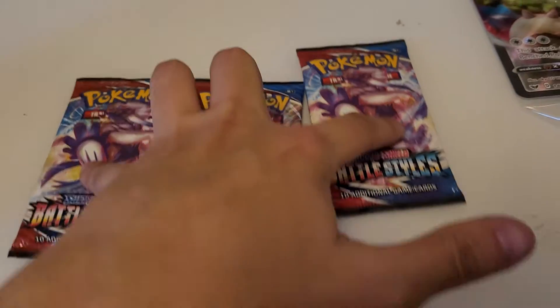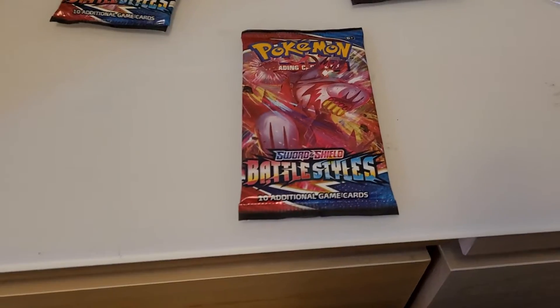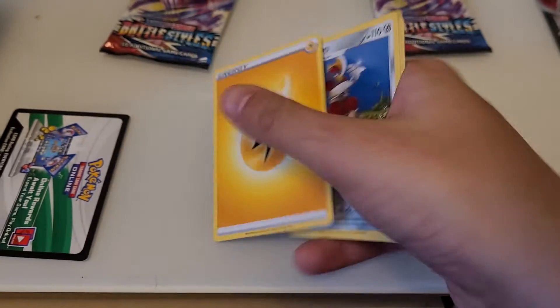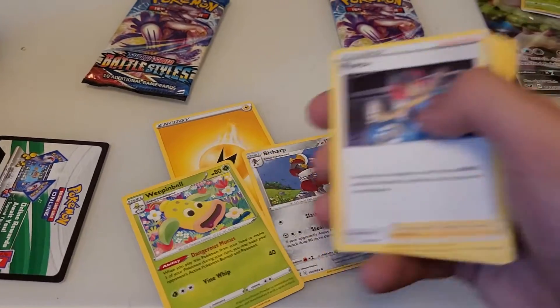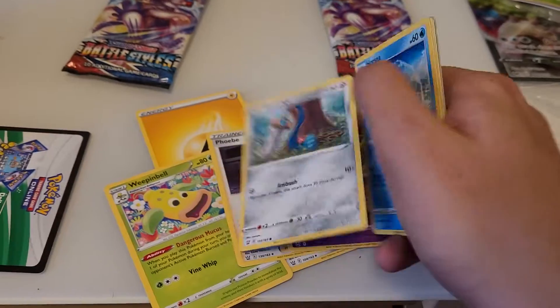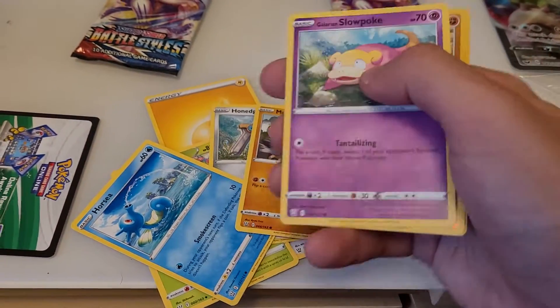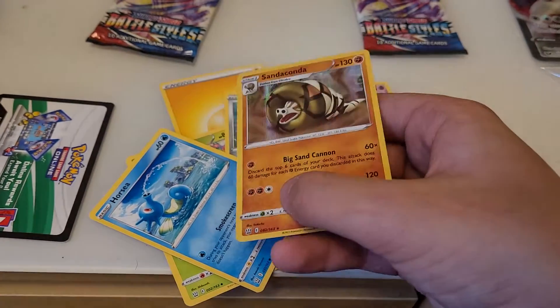We're going to do the monkey in the middle first — opening this Single Strike Urshifu pack. We got a nice little holographic on the back. We have a Lightning energy, Bisharp, Weepinbell, Phoebe, Chime Echo, Honedge, Horsea, Single Strike Mankey, Galarian Slowpoke reverse holographic, Marowak, and the final card is a Sandaconda holographic.